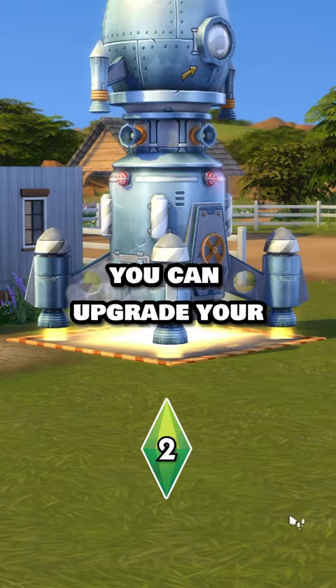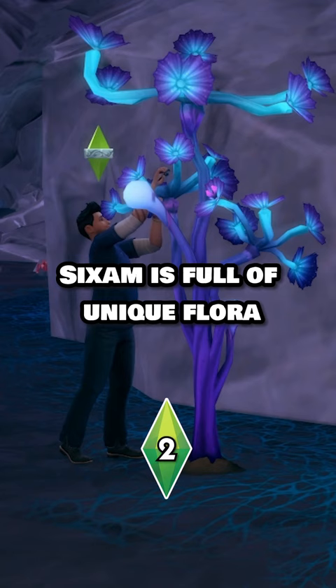Alternatively, you can upgrade your rocketship with a wormhole generator if you have a level 10 rocket science skill. Sixam is full of unique flora as well as alien natives to interact with.